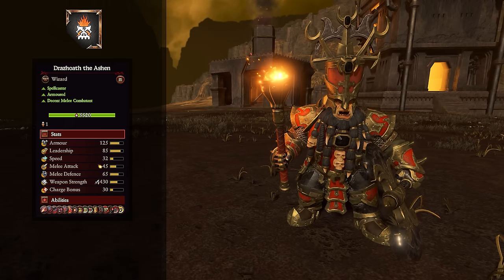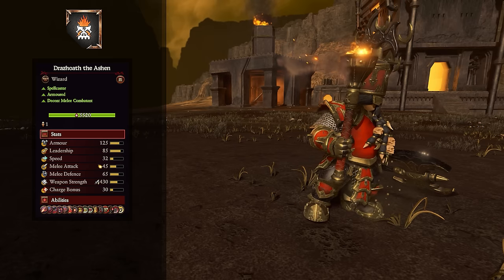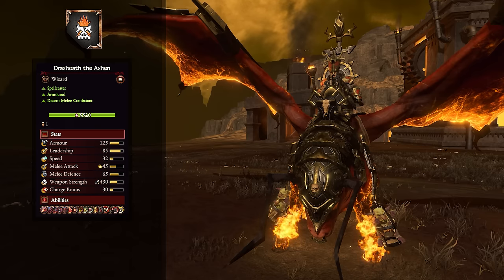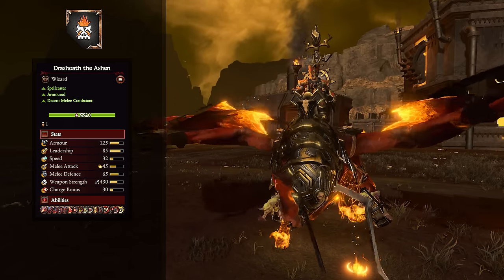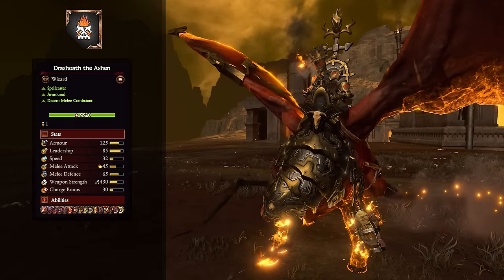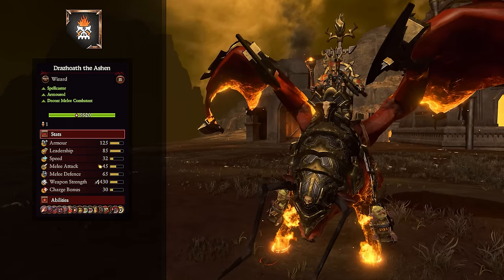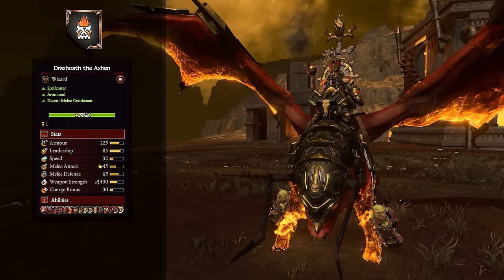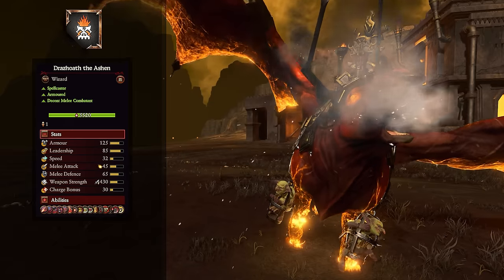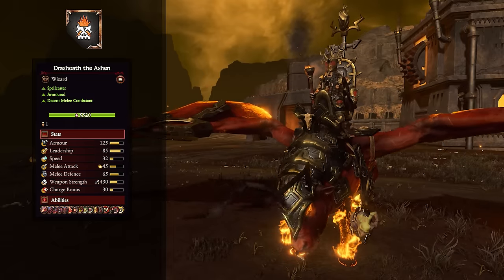Drazoth the Ashen is also pretty beefy himself — tough in melee, not terribly good for damage output, no armor piercing on foot, but he's a spellcaster with the full Lore of Hashut. If you're using him, you're probably going to have him on his big mount Cinder Breath. On the mount he gains massive weapon strength — 565 armor piercing damage — plus buffs to melee attack, charge bonus, speed, and mobility as a flying mount. His breath attack functions much like a dragon, and he also comes with dangly gobos.